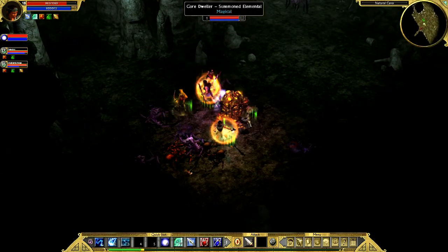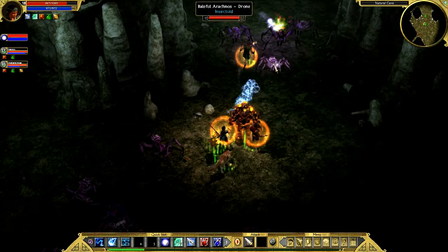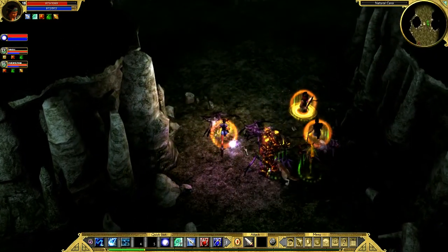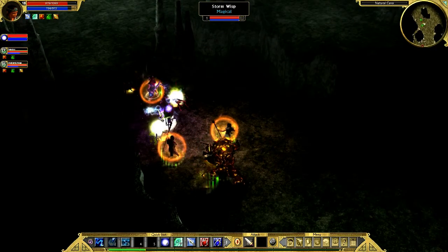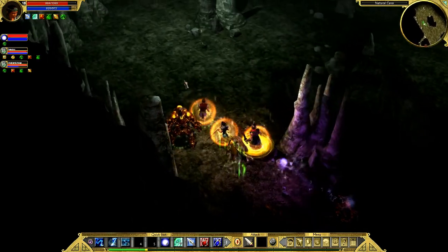Also in between videos, I actually went ahead and did a little respec. Wasn't many points shifted, I just took all those points out of that ice shard I wasn't using. Dropped them into a better the AOE stun, the Thunderball, I increased it ever so slightly. Because I was using that an awful lot.